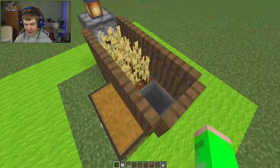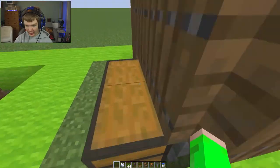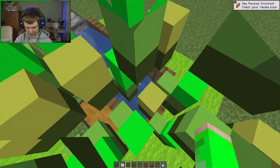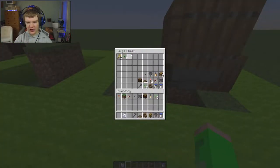This is one of my custom mini inventions — a small farm. If you press this button down here, it'll put the water through and all of the items are going to go in this hopper right here, which then gets distributed into this chest.